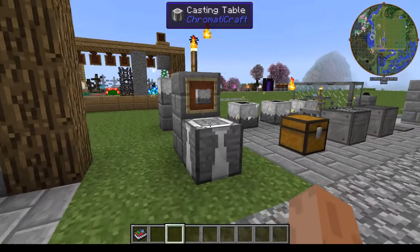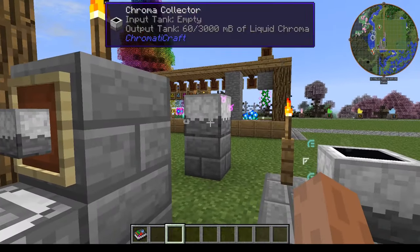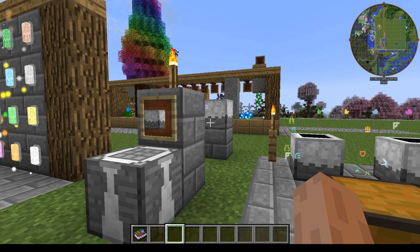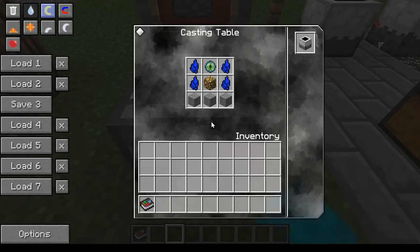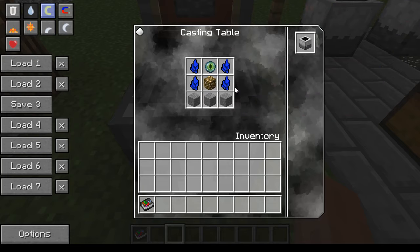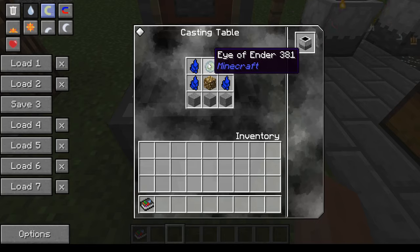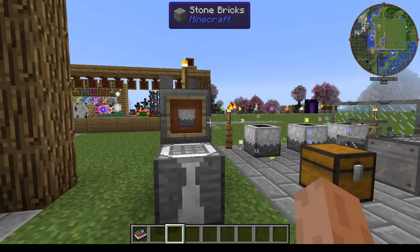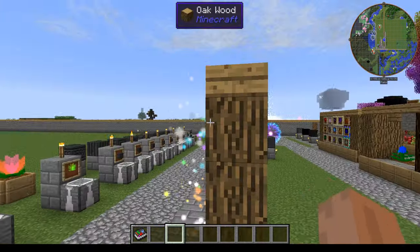So this is the Chroma Collector. It is a very important block as you will need it to produce a certain liquid. It is crafted in the normal casting table level 1, using 4 of any type of crystal shard — I just put blue in there — 1 glowstone, 1 eye of ender, and then 3 stone. You then take your elemental manipulator, click on that, and you'd have your Chroma Collector.